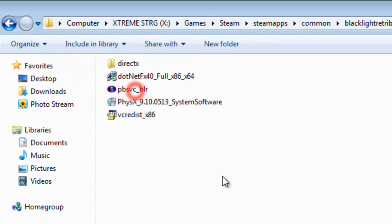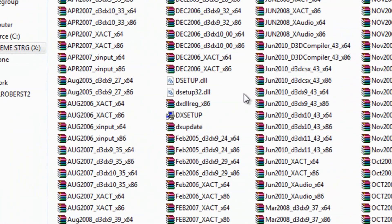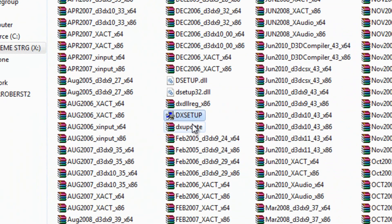Now you will be able to see all of these files. What you have to do is go inside the DirectX folder and install DXSetup. It's going to tell you to restart, but don't restart right now because you need to install the other files first.